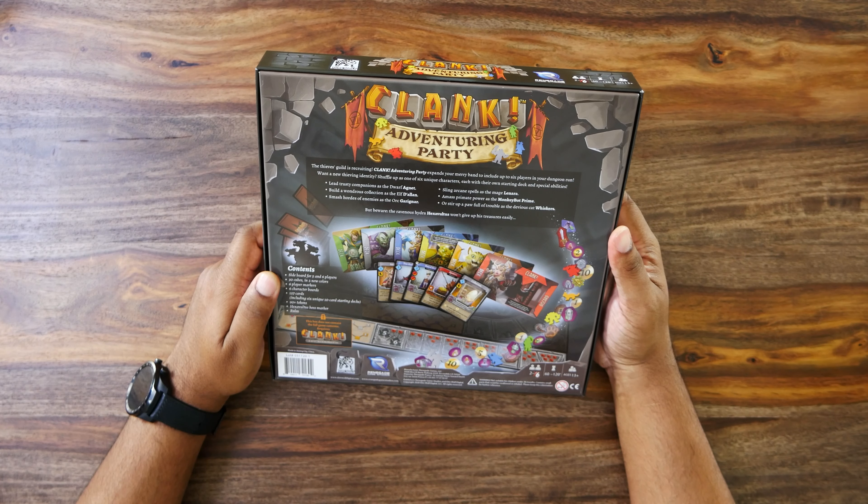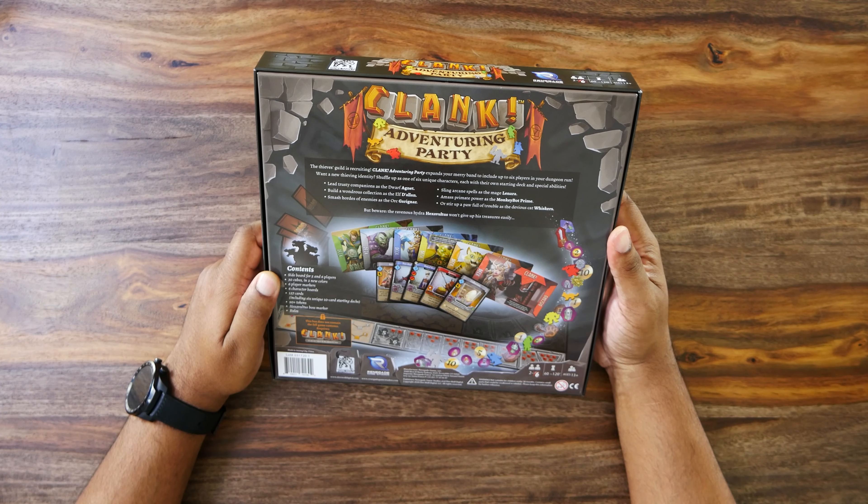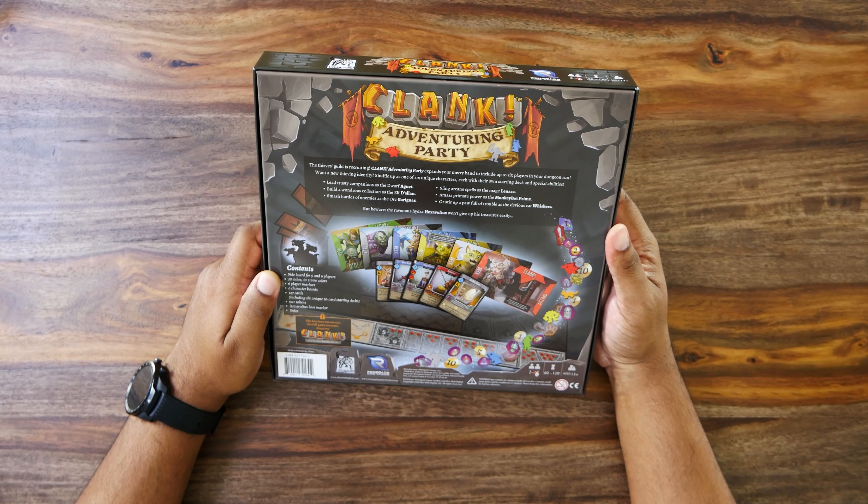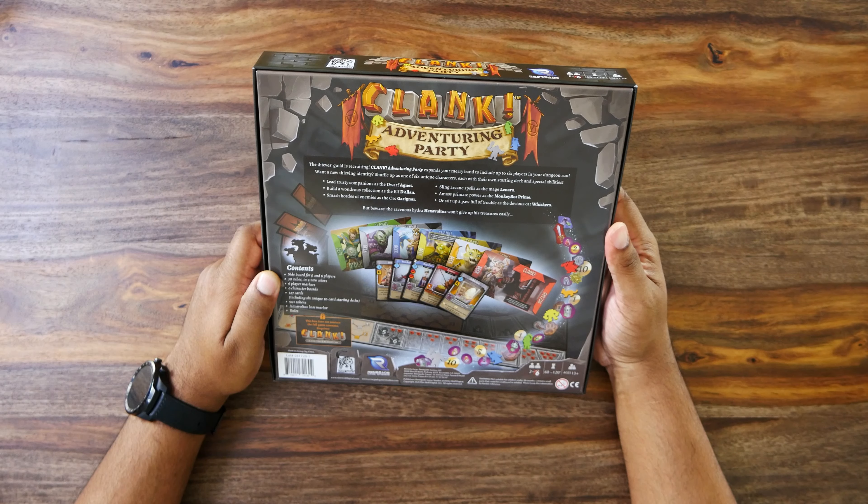On the back we have some more information. You can lead trusty companions as the Dwarf Agnet, build a wondrous collection as the Elf Dalan, smash hordes of enemies as the orc Garagnar, sling arcane spells as the mage Lenara, amass primate power as the Monkey Bot Prime, or stir up a paw full of trouble as the devious cat Whiskers. But beware — the ravenous hydra Hex Voltus won't give up his treasure so easily.